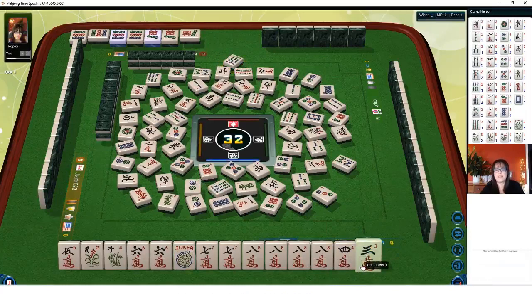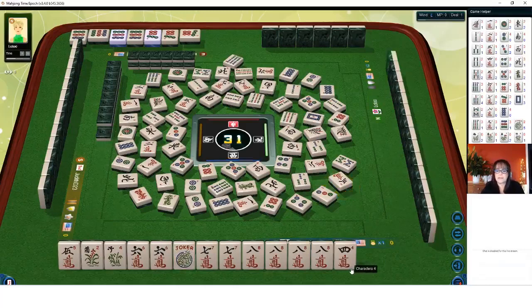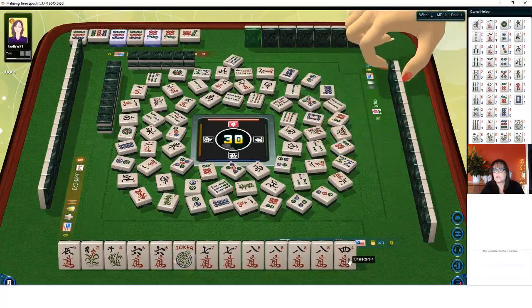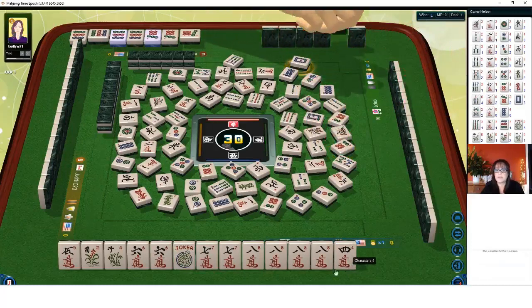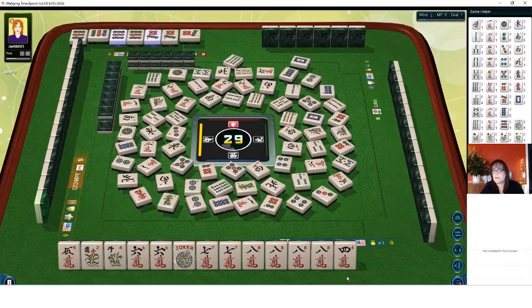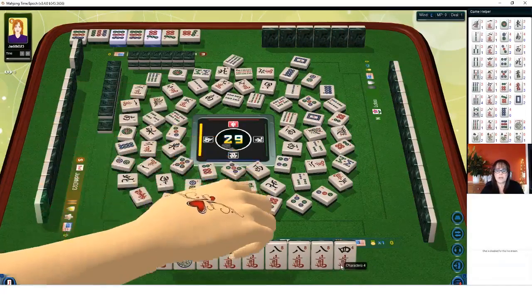A three — let's get rid of it. Three characters. Okay, there are none out right now — we're in the end game. Six dots. There's one six crack out. White dragon — we could still pong it if it goes down. We could kong the seven. There's one five crack out.